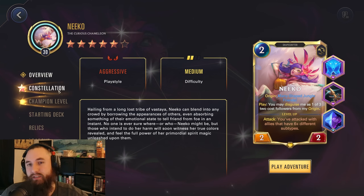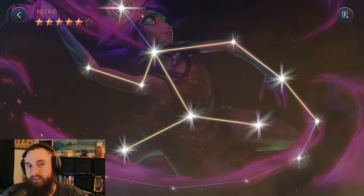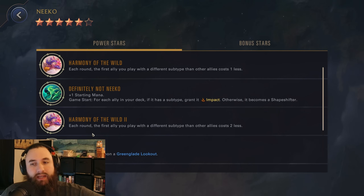We are going to be taking this into Lissandra's. Let's go and break down the constellation. So up first we have: each round, the first ally you play with a different subtype than other allies costs two less — some nice built-in cost reduction that we can get potentially every round.